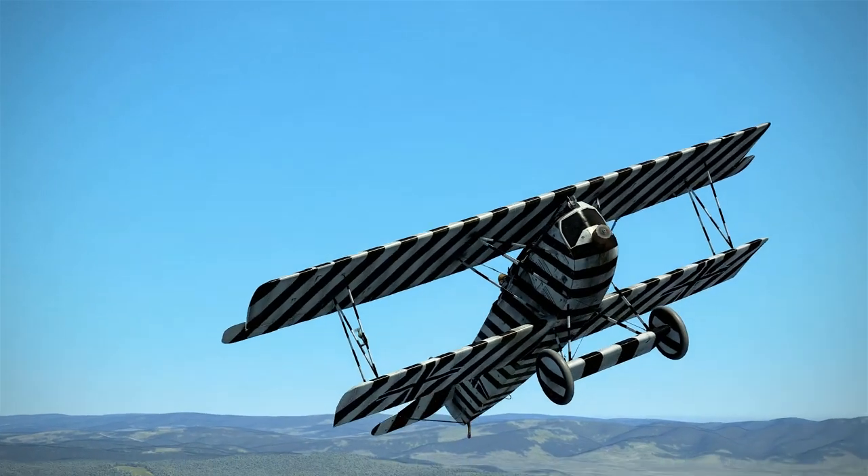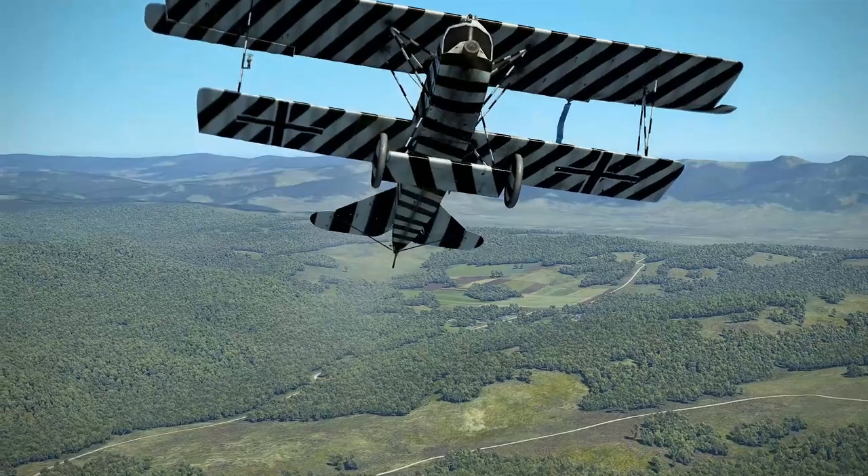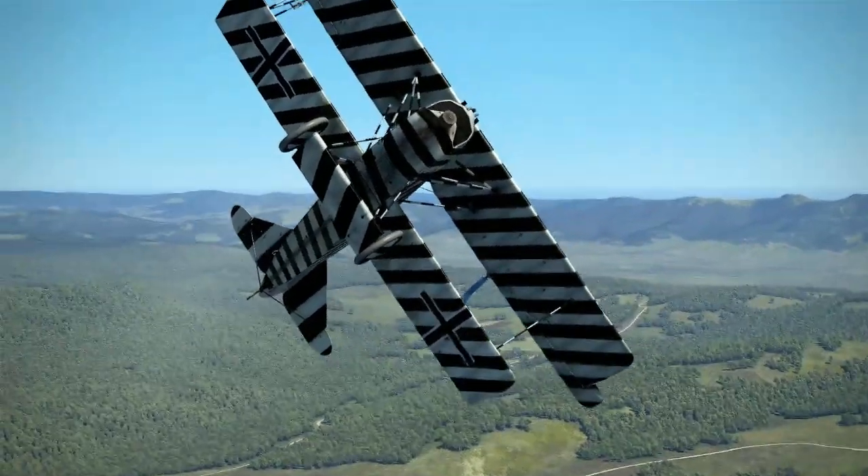The D7 has very docile handling characteristics. It's able to hang on its nose for prop hang shots and then fall into a very recoverable stall. Be careful of when you do prop hang or you'll end up like this poor D7 right here — never good to do that when there's someone directly behind you.